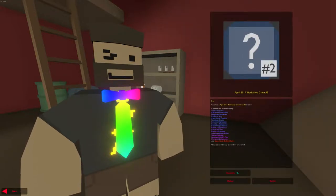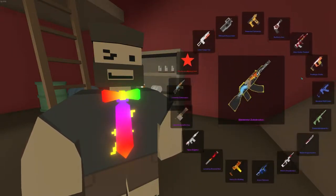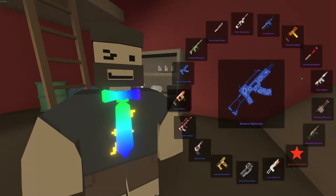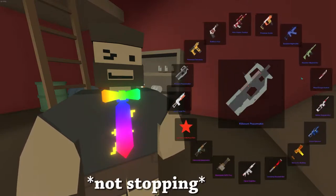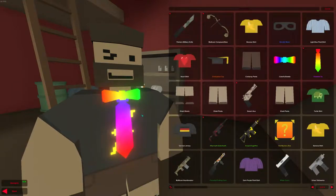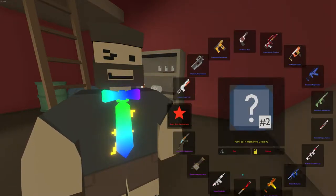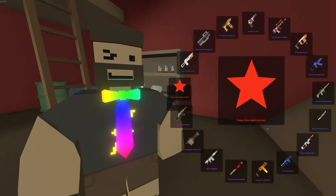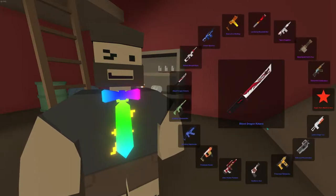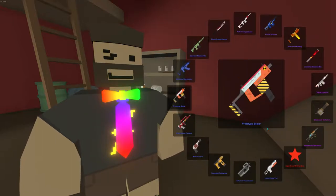Second case, hopefully I get something good. The Steam servers did not respond — I don't know what that was. Okay let's go again. Oh please give me that Elemental Zubignacov. Okay. Prototype Scalar. Dang.